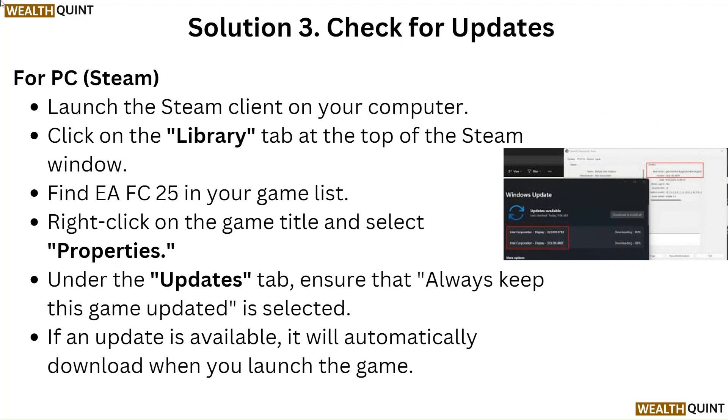Solution 3: Check for Updates. For PC on Steam, launch the Steam client on your computer. Click on the Library tab at the top of the Steam window and find EAFC25 in your game list. Right-click on the game title and select Properties. Under the Updates tab, ensure that 'Always keep this game updated' is selected. If an update is available, it will automatically download when you launch the game.